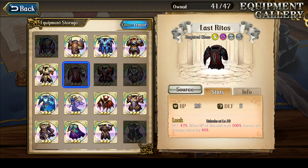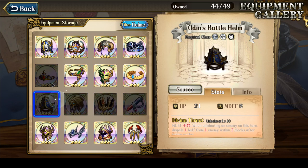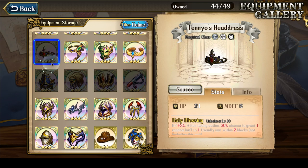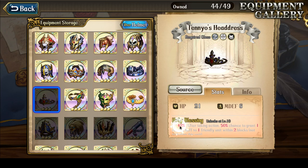Helmets — Tenyo's Headdress and Odin's Battle Helm are the two I'm missing now, since I did pick up the Charon. So down to two SSR helmets missing, which is a very good thing. I would like to get a Tenyo's Headdress for at least the hit point increase, but if I don't get it, that's fine too.